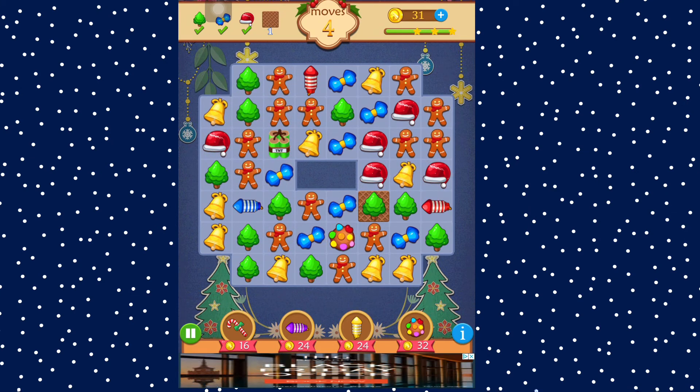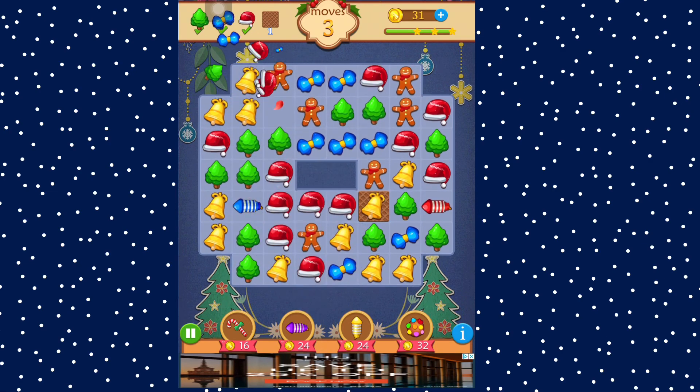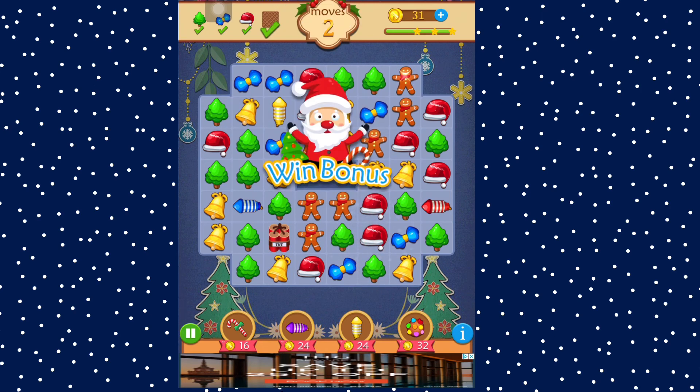Oh, there's a new power-up that we haven't used before — I'm guessing that takes out everyone of the same colour. I've only got one to get, which I can get anyway. Shall we activate this? Yep — that's it. And there we go, we've done it!